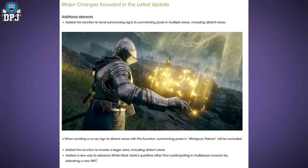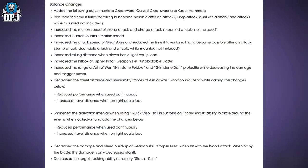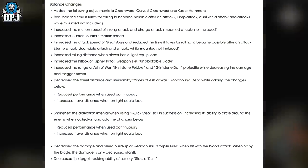Added a new way to advance White Mask Varre's questline other than participating in multiplayer invasion, by defeating a new NPC. So this is probably for people who play offline — that's pretty cool. That should work now if you want to get to Mohgwyn Palace via using the Pureblood Knight's Medal that you get from the White Mask Varre questline. You should be able to do it now if you play offline.